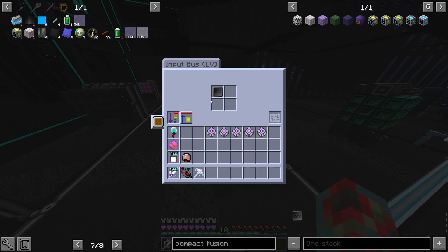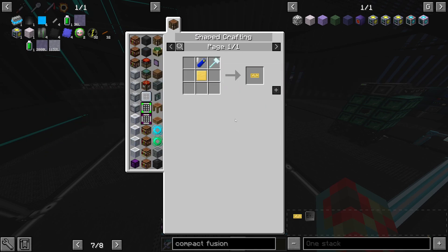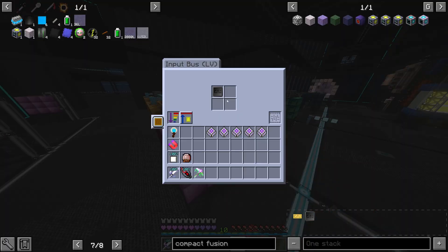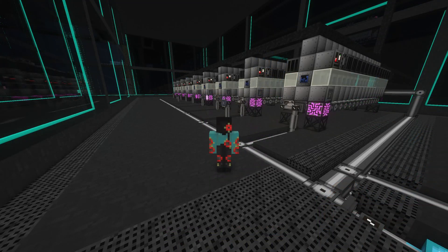You can get around this most easily using nameplates and a forming press. This takes three forming press buses, each with a different nameplate — for example, AL1, AL2, and AL3. When items are renamed, they lose the ability to stack, but can still be used to complete a craft.